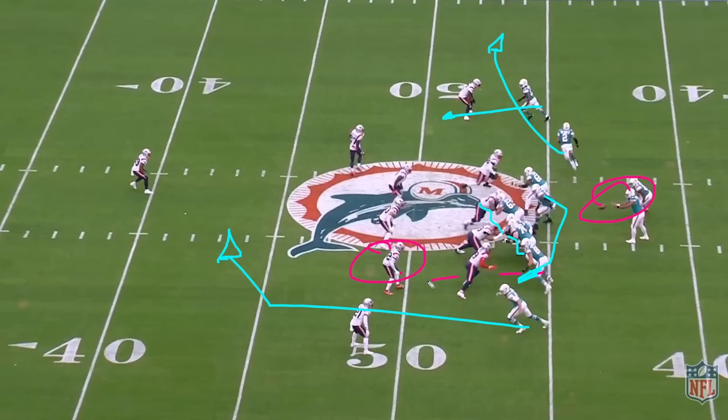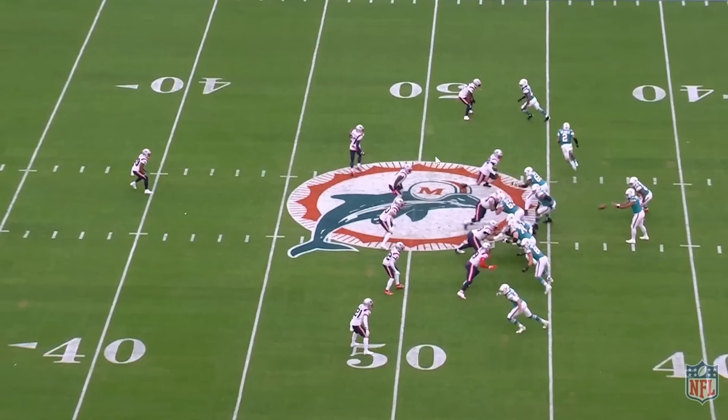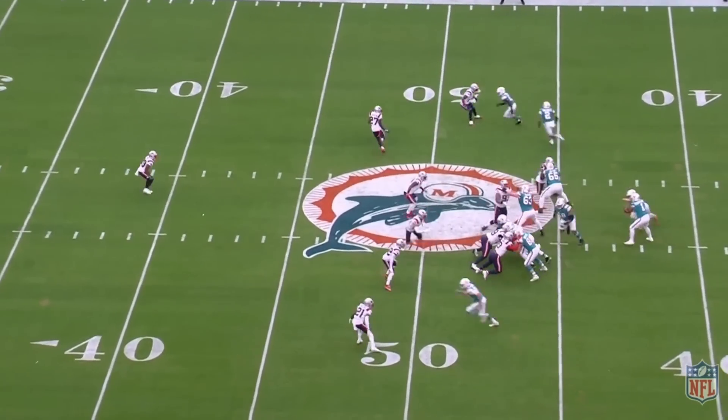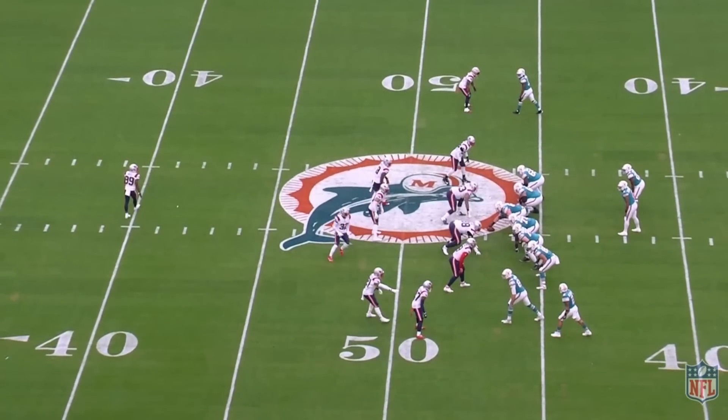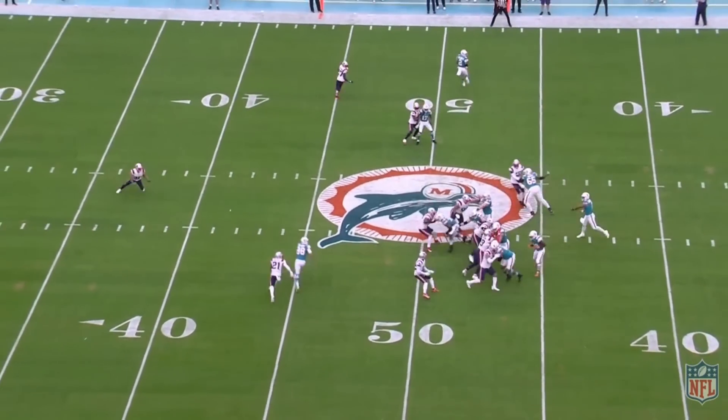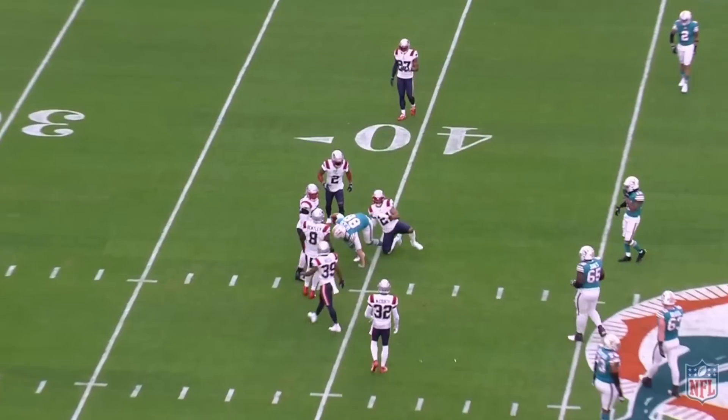Right here, he's got this tight end man-to-man. He inserts into the run — technically there's no one to block him, so we've got to throw it. Middle field closed, right there. Also check the leverage because of the shift in the motion. Watch what happens with the leverage here: middle field closed, tight nasty split, you're probably going to get outside leverage regardless. Nice easy lane — that's the easiest throw in the world for a left-handed quarterback.